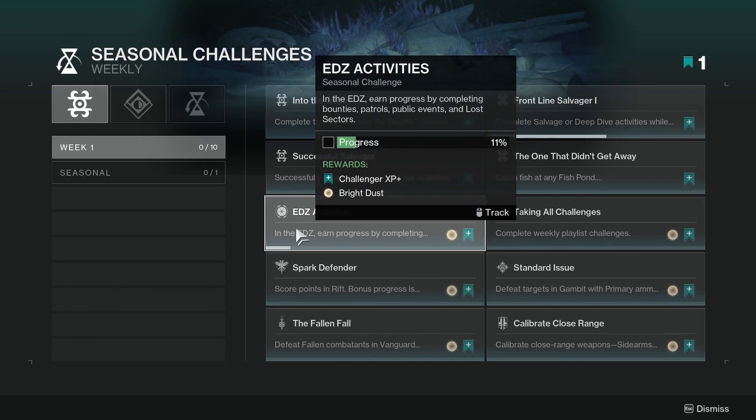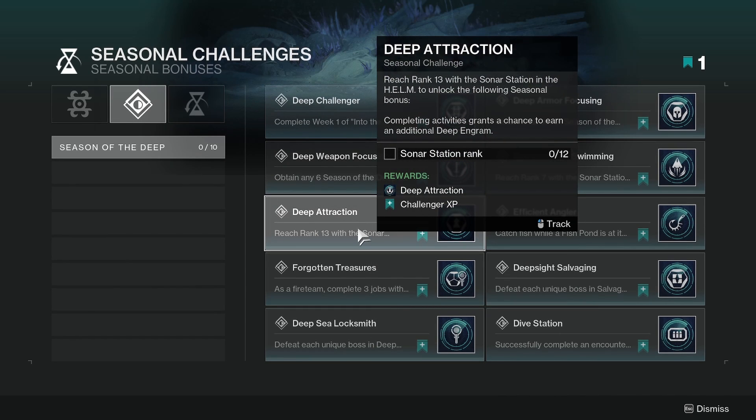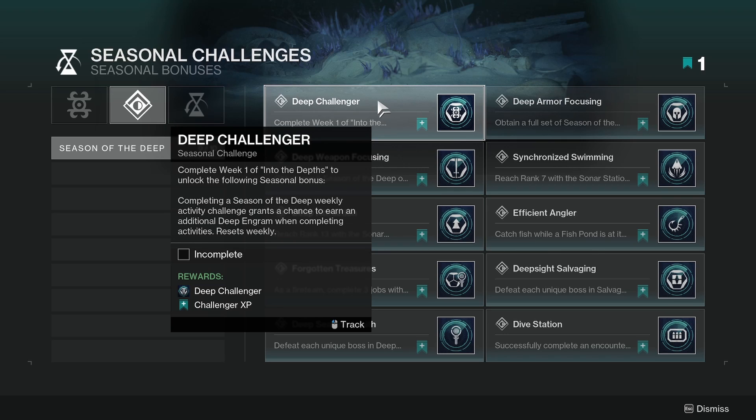We also have seasonal bonuses here — that is definitely something new. Deep Challenger: complete week one and get rewards. Deep Weapon Focusing, Deep Attraction, Forgotten Treasure, Deep Sea Locksmith, Deep Armor Focusing. Usually we go to the vendor of the season and in the vendor we got like a tier of unlocks — you need to play weekly, and every week you can unlock one or two things. You could pick the top line, or the bottom line, or the middle line and unlock those. Now they're actually behind challenges.